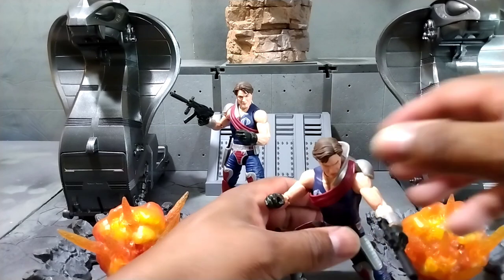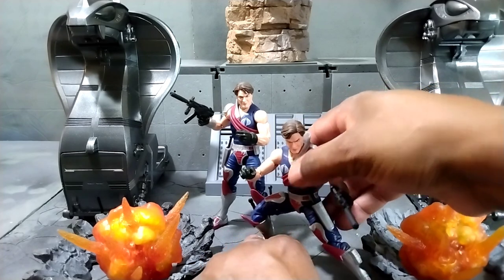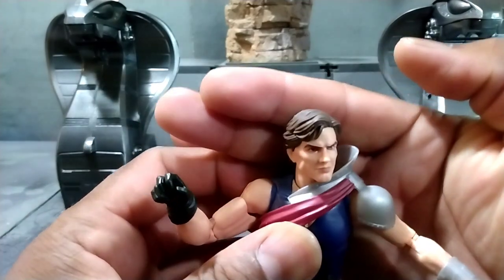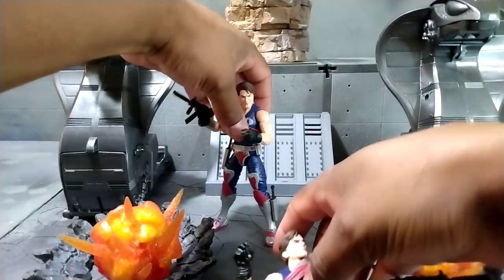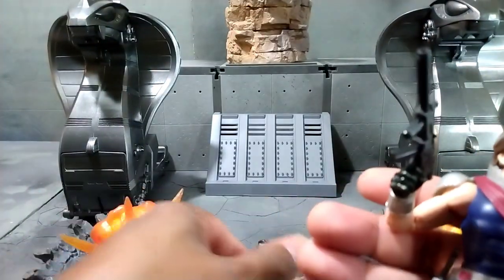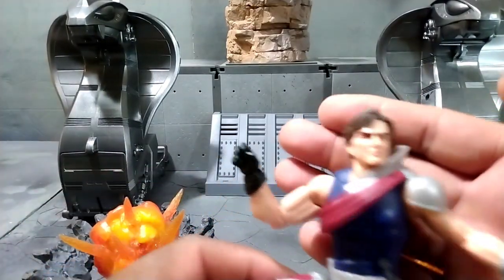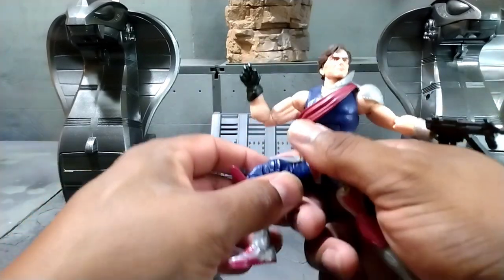A lot of people say they looked weird in the face, but I don't think so — they look like the twins to me. This is how a Classified crimson twin should look. Xamot with the scar. Tomax looks like he's got more of a little smirky grin than Xamot. Xamot looks like he's kind of pissed.